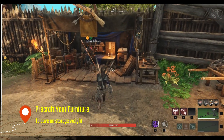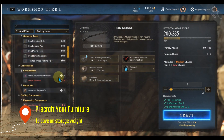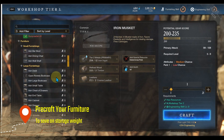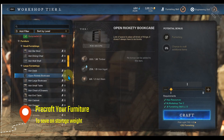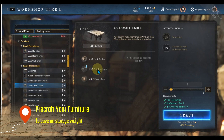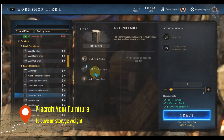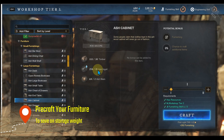Speaking of furniture, I have a bit of a bone to pick in relation to the quality of the recipes themselves. They seem to be all copied and pasted — everything takes the exact same amount, especially in the lower tier from what I've looked at so far. I think they should adjust this, because I feel like it shouldn't be exactly the same for every single piece of furniture. What the hell are you doing with all those nails from the iron ingots? I want to know.